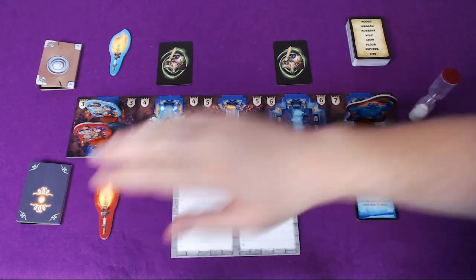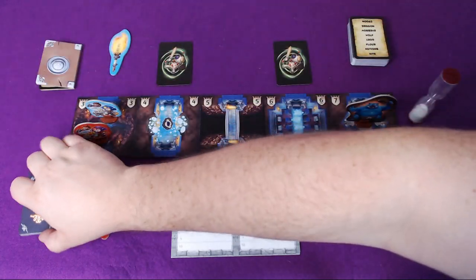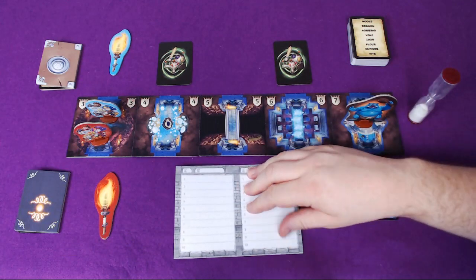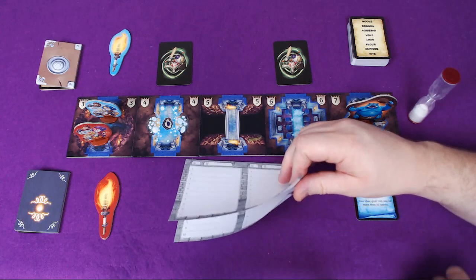First of all, the other team are going to draw the word card from this deck. There are fantasy or more modern themed words on here, depending on which books you play with. They're going to secretly get to look at it — we've got a fingerprint. Then the team who are not guessing get to write down some trap words on their piece of paper, secretly away from the clue giver and his team.